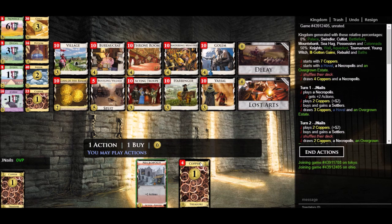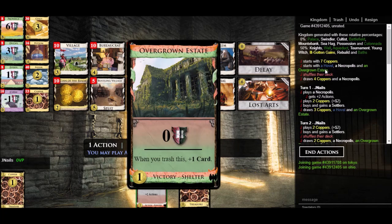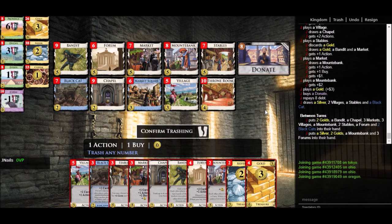Last and probably least: Necropolis. This is one of the shelters — the three cards you can optionally start with in lieu of Estates. Necropolis functions as a village because it says plus two actions on it. It's a really weak village, but it is technically a village. Sometimes the only village in the entire kingdom is your Necropolis, and so you're capped at functionally two actions — your one action plus the net one action that Necropolis gets you. Sometimes you don't trash Necropolis even if you can, just because it can function as a village if need be, albeit a pretty weak one.